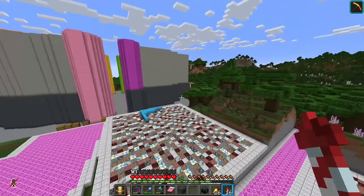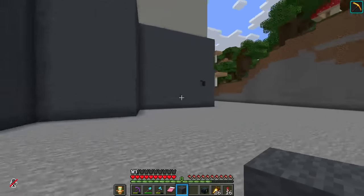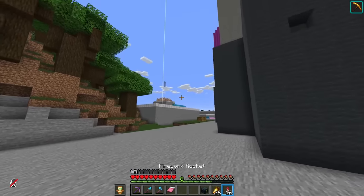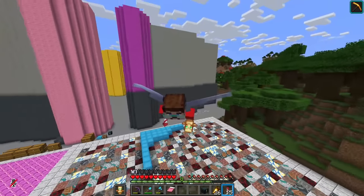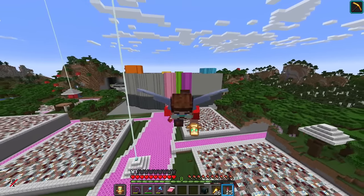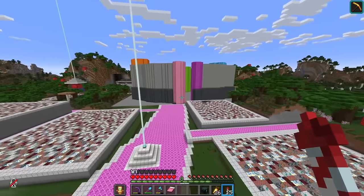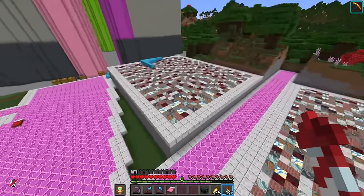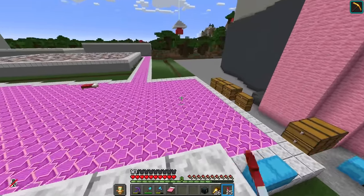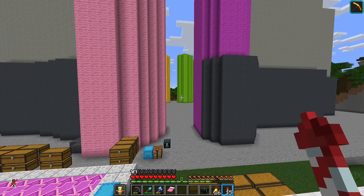Just spotted a block out of place over there — let's go stick in one final block to complete the build. There's another one missing there. It's difficult to actually ascertain whether this is something we would define as a build. It certainly is something. What I enjoy most about this is the fact that the entrance to Scab Castle is not aligned with the road of Scabland, which is just glorious.